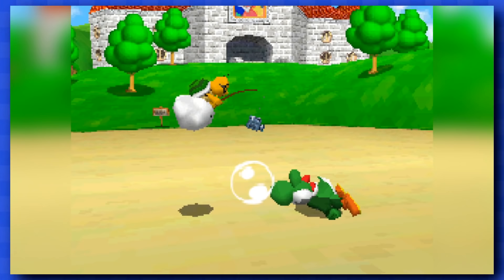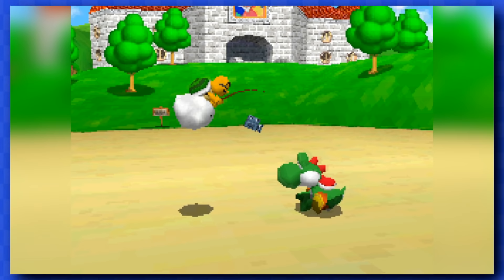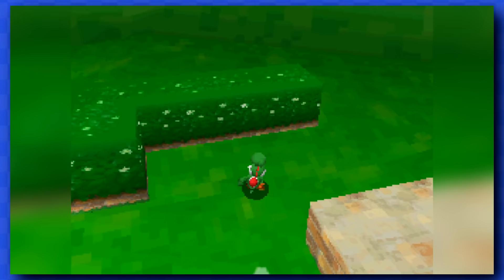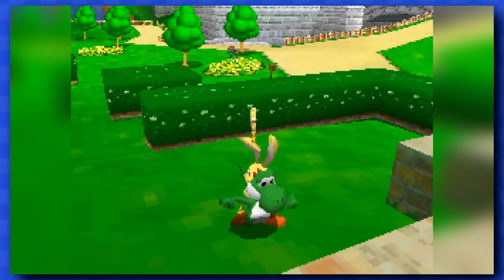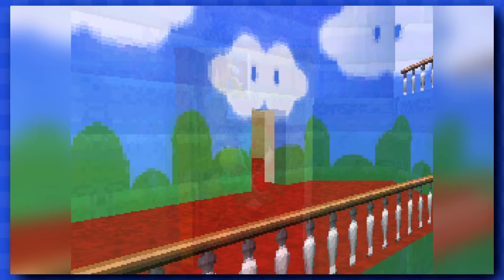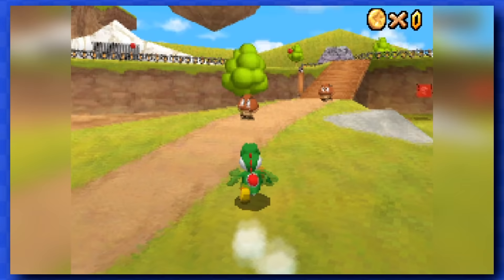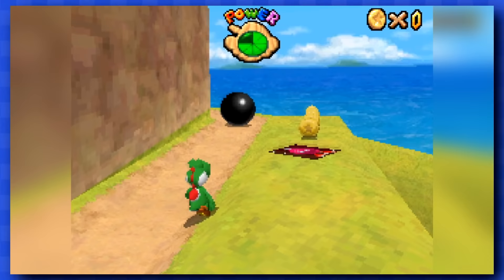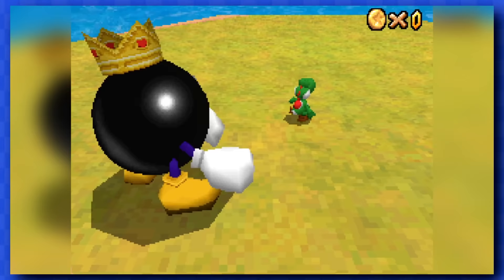One thing that's different about this version of Mario 64 is that you start off as Yoshi, because Mario and his friends got captured this time around. The main door to the castle is locked, and you need to eat this rabbit to retrieve the key, and thankfully, there are no coins anywhere, meaning you'll soon be able to reach Bob-omb Battlefield. To get your first star, you'll need to go up to the top of the mountain, and there's a few coins on the way, but none that are very challenging to dodge.